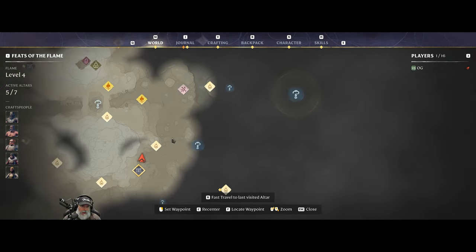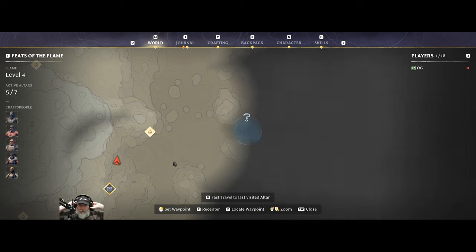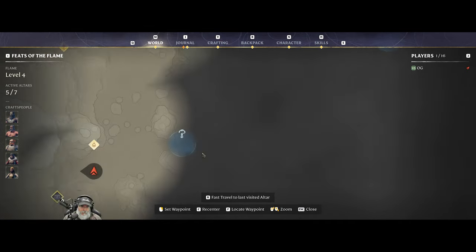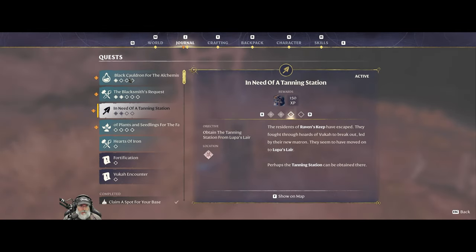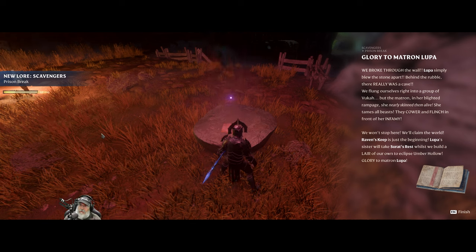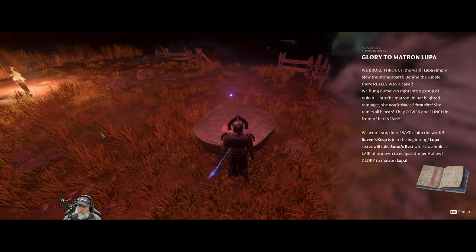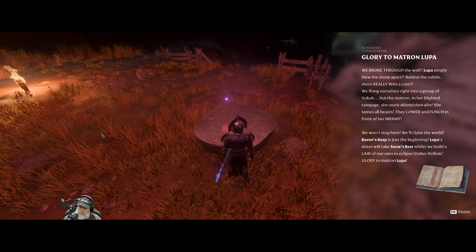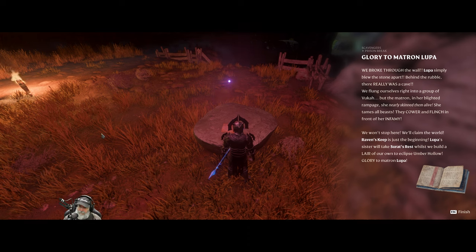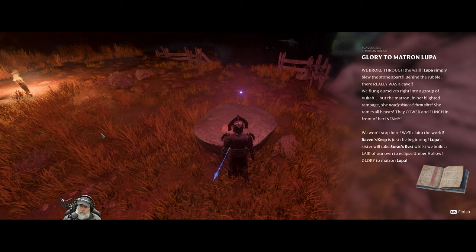Wait a minute — how did that happen? Step quest. Oh shoot — okay. Alright guys, in that case we're going to go ahead and wrap up the episode here. I'm going to go back home, do the usual, and when we start up the next episode I'll meet you somewhere along the lines of continuing these quests. Let's read this: 'Glory to Matron Lupa. We broke through the wall. Lupa simply blew the stone apart. There really was a cave — we flung ourselves right into a group of Vuca. But the Matron, in her blighted rampage, she nearly skinned them alive. She tames all beasts — they cower in front of her infamy. We won't stop here. We'll claim the world. Raven's Keep is just the beginning. Lupa's sister will take Surat's Rest whilst we build a lair to eclipse Umber Hollow. Glory to Matron Lupa.'